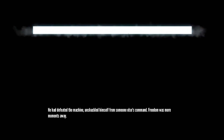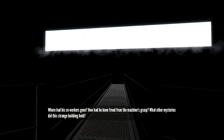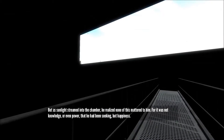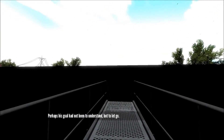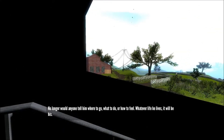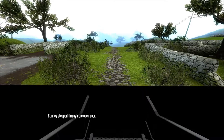Unshackled from someone else's command, freedom was near, moments away — there's birds. And yet even as the immense door slowly opened, Stanley reflected on how many puzzles still lay unsolved. Where had his co-workers gone? How had he been freed from the machine's grasp? But as sunlight streamed into the chamber, he realized none of this mattered — it was not knowledge or even power he had been seeking, but happiness. No longer would anyone tell him where to go, what to do, or how to feel. Whatever life he lives, it will be his — and that was all he needed to know. It was perhaps the only thing worth knowing. Stanley stepped through the open door.